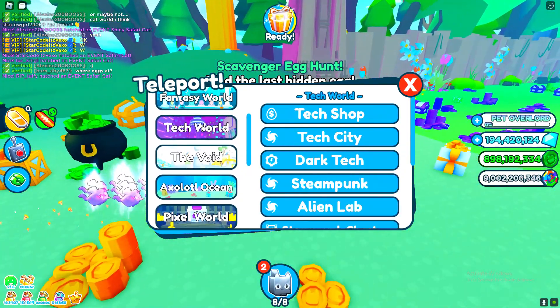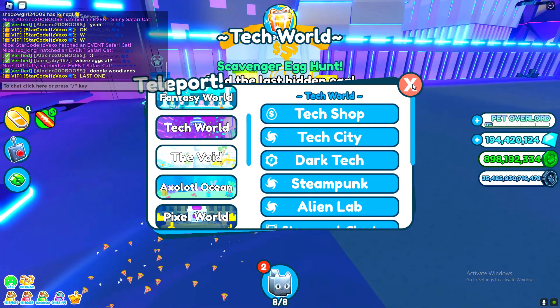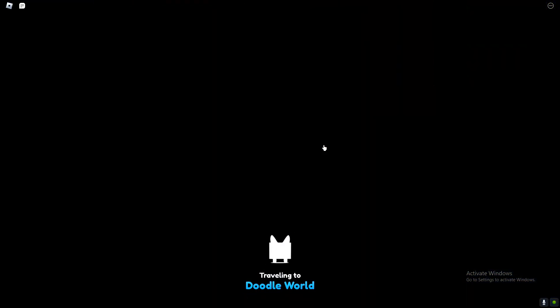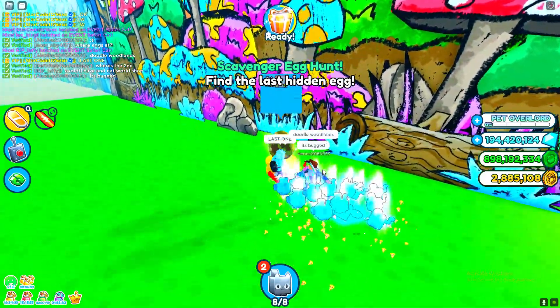Let's check the tech world area. It's in Doodle Woodland — go to Doodle Woodland, that's where the last one is! And there we go, perfect. That's all of the egg locations.